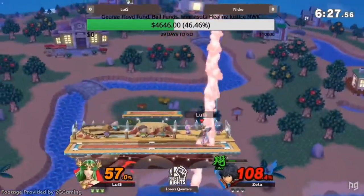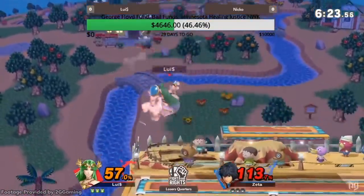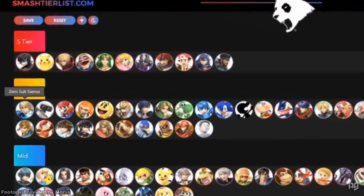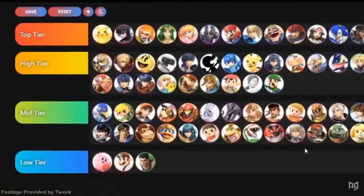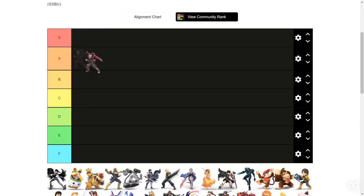This results in very polarizing opinions of Shulk. His objective strengths alongside results from Kome and Niko lead some top players like Mars to consider him a top 3 character, while others like MKLeo and Tweak only put him in high tier. So this brings us to our question of the day: do you think Shulk is high tier or top tier in Smash Ultimate?